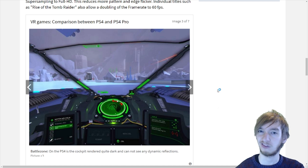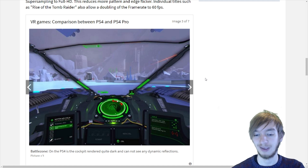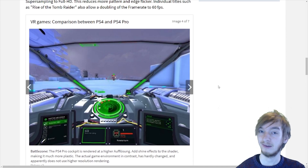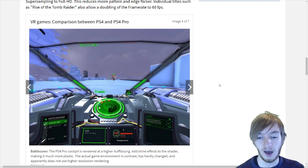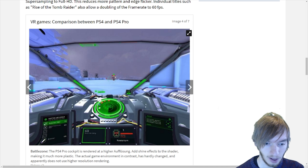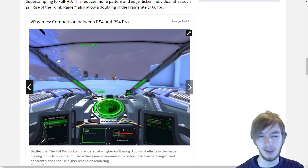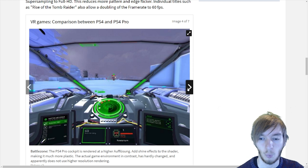Then we go to Battlezone — we see a trend we will see in other screenshots as well. It's pretty dark here, almost only black. The website says you cannot see any dynamic reflections. But if we go to the PlayStation 4 Pro cockpit from Battlezone — in this game you play in a tank so you sit in the cockpit — it's way brighter again. We see different colors. The environments, according to the website, are hardly changed and apparently don't use higher resolution rendering, but the cockpit you see all the time looks way, way better.